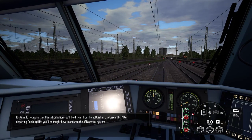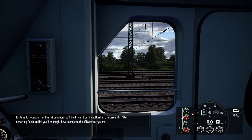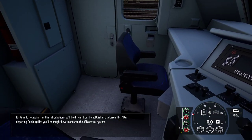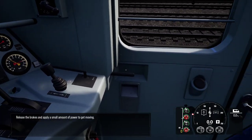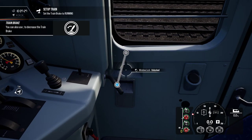It's time to get going. For this introduction you'll be driving from here, Duisburg, to Essen-Hopanoff. After departing Duisburg-Hopanoff you'll be taught how to activate the AFB control system. Release the brakes and apply a small amount of power to get moving.